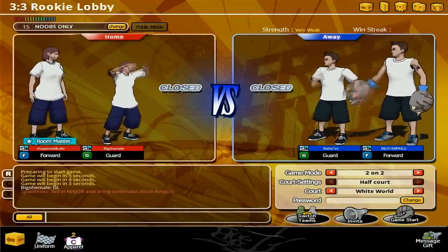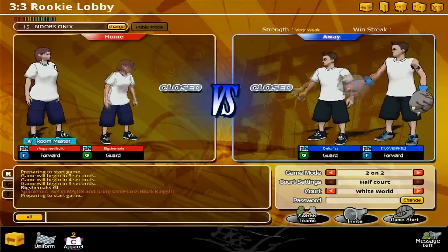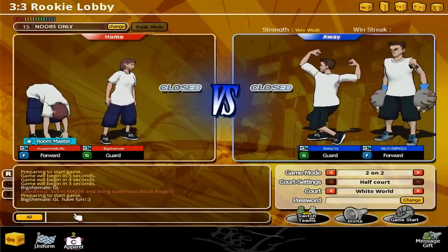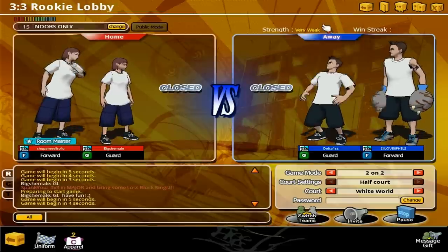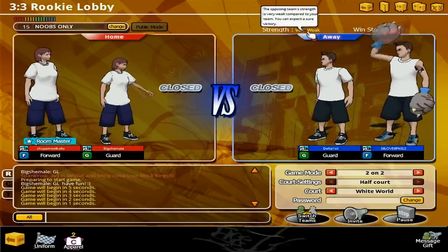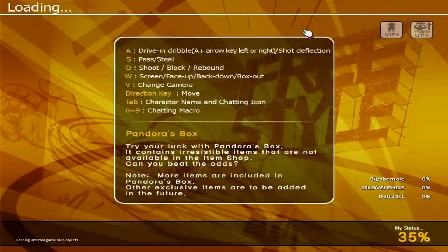Right here we found a team. As you can see, I believe it's very weak, so this is probably an easy win. When they have clothes they're usually good — well, not really, because you can buy clothes after like 2 games when you have enough money. But usually people with clothes are more pro than people with the crappy beginner clothes.